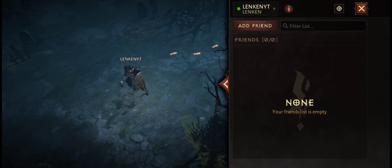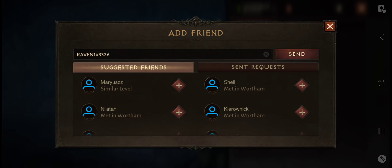Then you can write the battle tag — in this case, Raven1 hashtag 3326 — and then hit send.